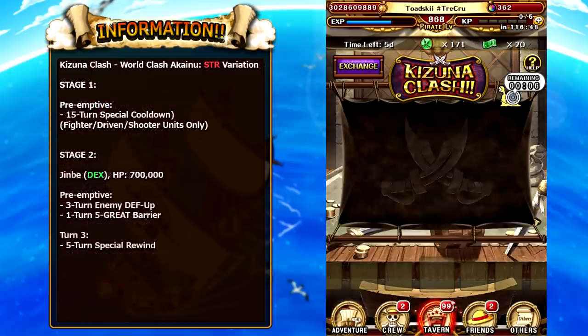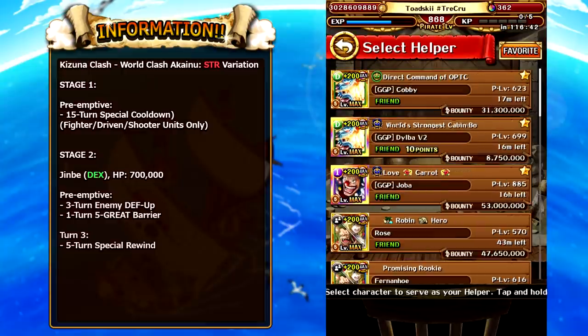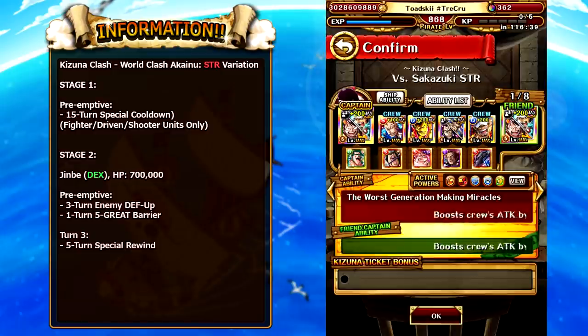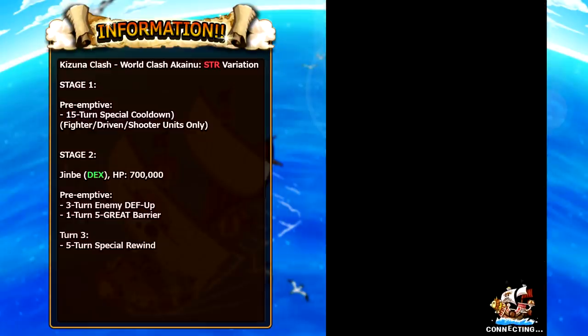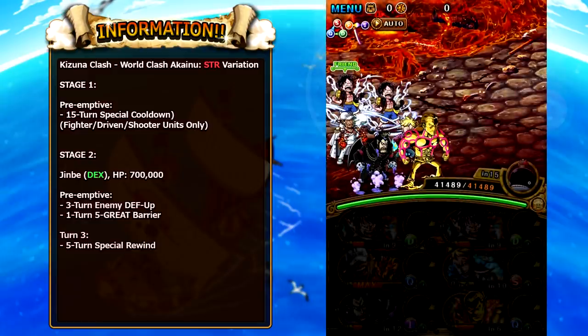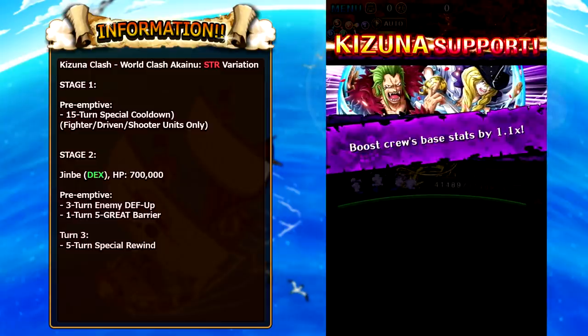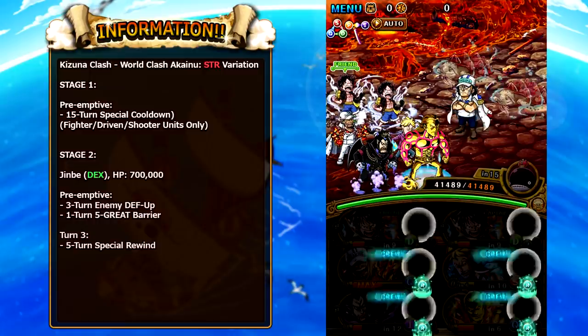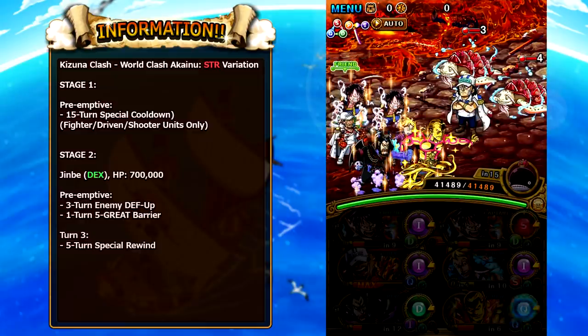Moving on to the second variation: the Strength Boss. This is another double Luffy-Law team, and with this team we have the World Clash Akainu. I recently pulled him in the Sugo Fest that dropped today — I'll be uploading a separate video on that. On Stage 1, special cooldown is given to Fighter, Driver, and Shooter characters, so build your team around those classes. Because it is the Strength variation, you want to bring Quick characters of those unit types.